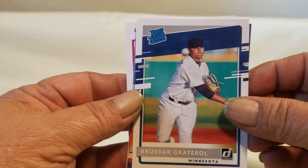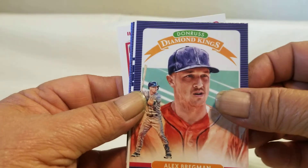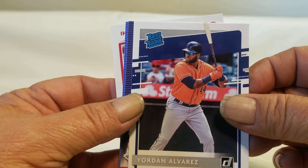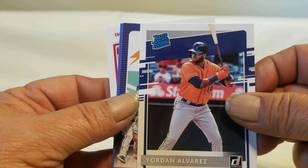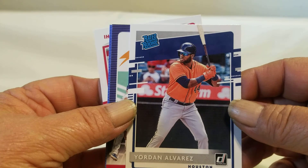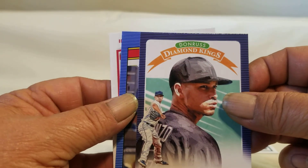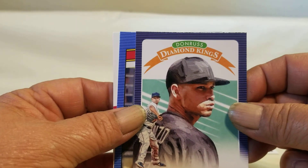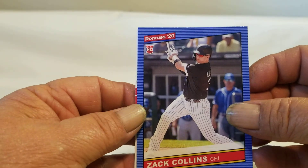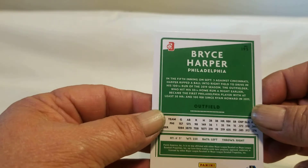Rated rookies, and Bregman on the '86 Retro. Another rated rookie — one of the top rated rookies we're looking for. Alvarez! The Diamond King, Collins — Zach Collins. Retro, and Bam Bam which is Bryce Hopper — that's his nickname.